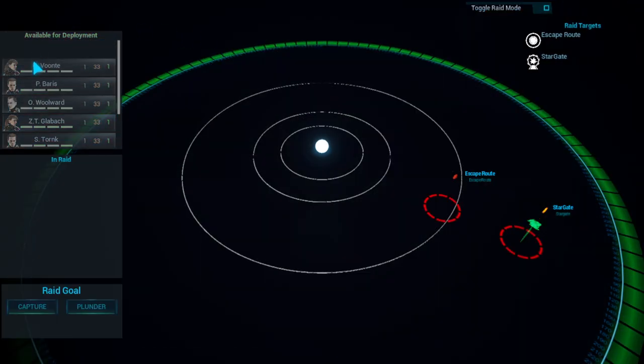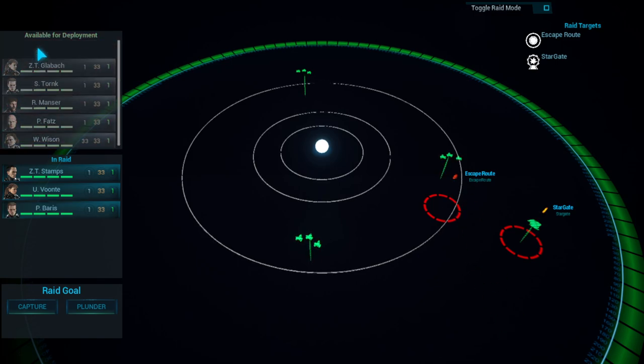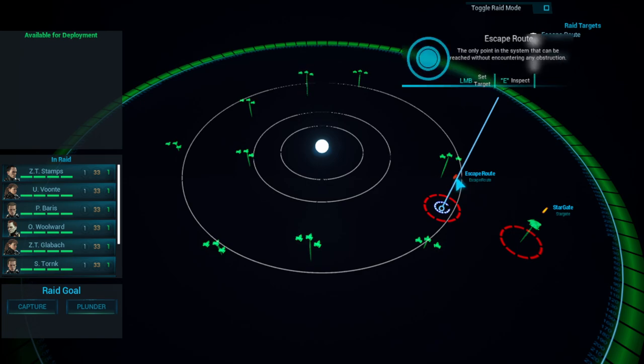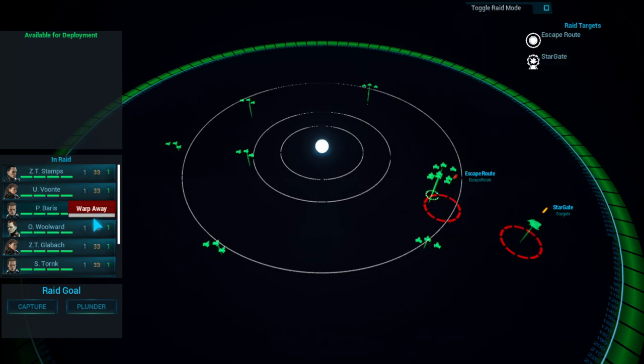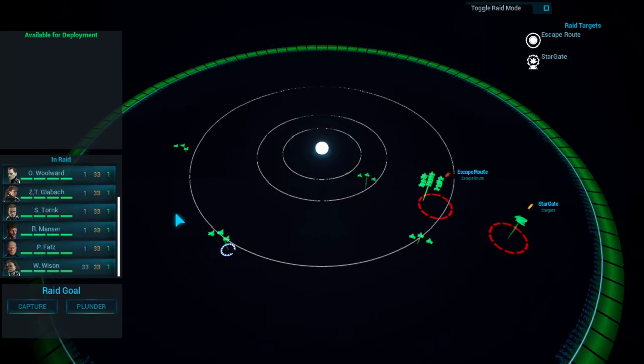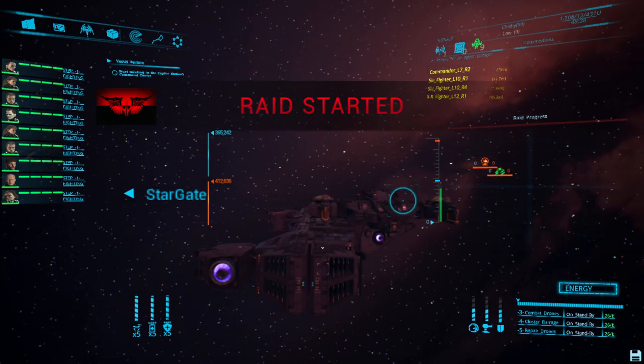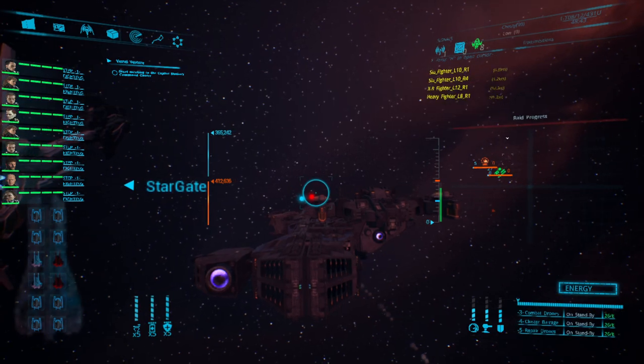This mothership is a drone-carrying ship so we've got Momo in the co-pilot. We're going to hit T, go to toggle raid mode, and bring all these guys in. Assign them all to the escape route and handle the stargate on our own. Stamps, Voont, Barris, Woolwood, Glabich, Tonk, Mancer, Bats, and Wilson — who is in a fighter but is my multi-purpose pilot. Hit capture, confirm capture, then hit tab for weapons and hit three to activate our drones.